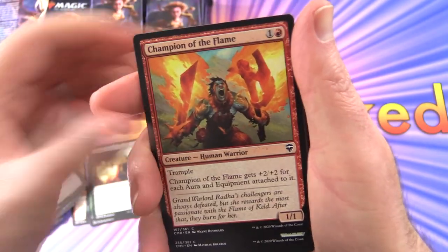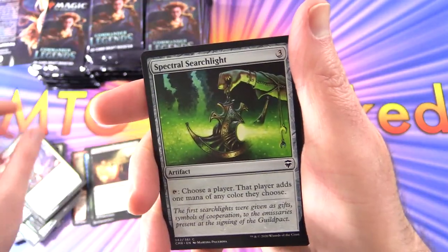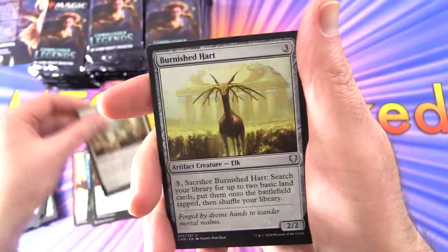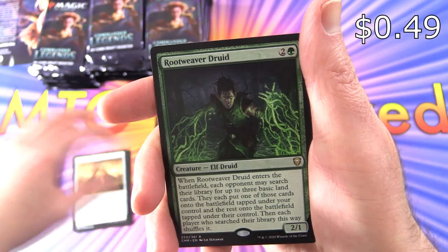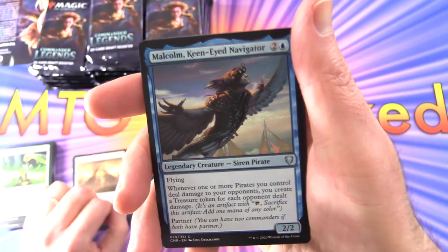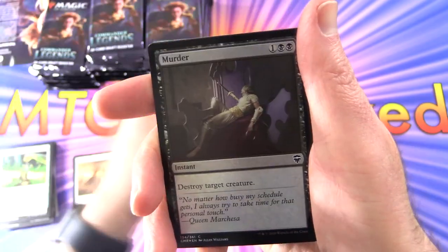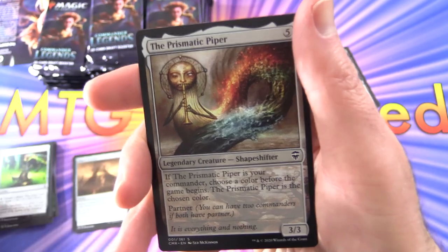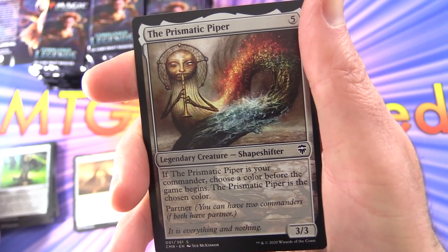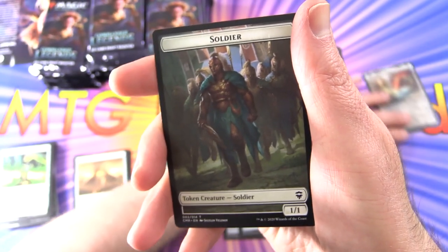There were a bunch of commons worth over a buck, though they might have been the Extended Art versions. Make a Stand for the uncommons, Burnished Hart — that used to be over a buck, not so much these days — and Sunset Pyramid. The rare is Root Weaver Druid with legendary Malcolm, Keen-Eyed Navigator, and Nimris, Una's Trickster. A very muddy Murder foil. And here's the Prismatic Piper: legendary creature Shapeshifter, 3/3 for 5. If it's your commander, choose a color before the game begins — that's how they solve the problem of not getting a legendary.